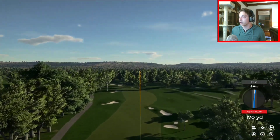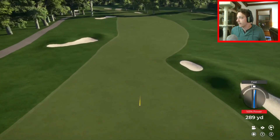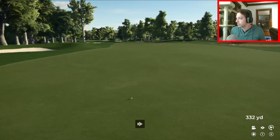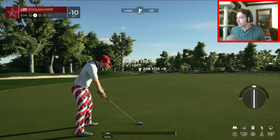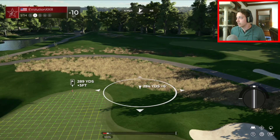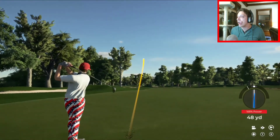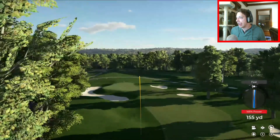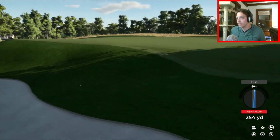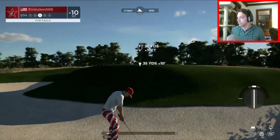That's going to be a good one. We might be able to reach this in two if I take out a driver. We need it to be about 330. We got 333 out of it. Let's take out that driver and let her rip. Going to land in the rough - that's going to hurt the distance big time. It's okay, out of the sand. We can get up and down and still salvage our birdie here.